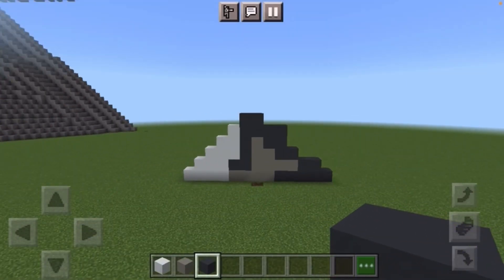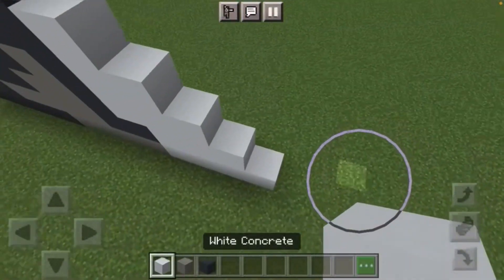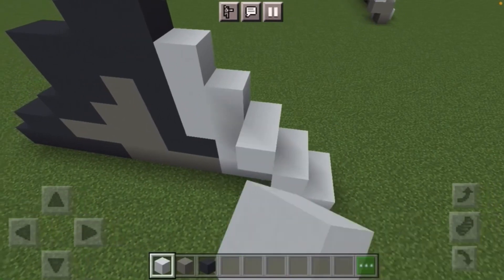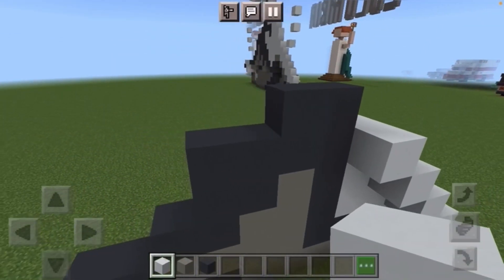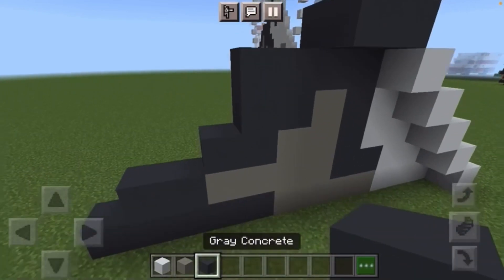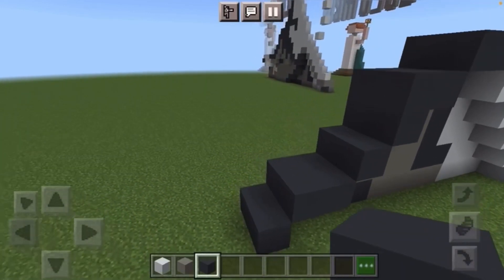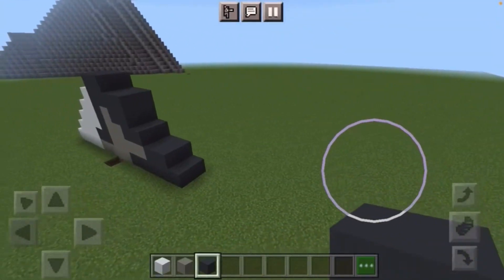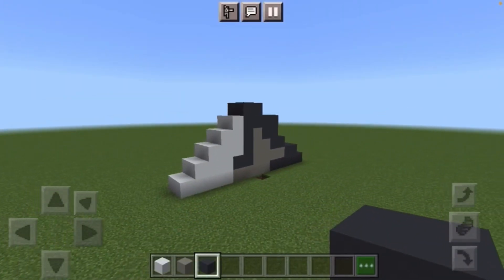Now I highly recommend going ahead and making this one block back. You don't have to do this to the light gray obviously because the light gray is in the middle and you're not going to be able to see it from the back. Just extend the dark gray and the light gray on the ends so we can add the back part of the mountain which we're about to do right now.